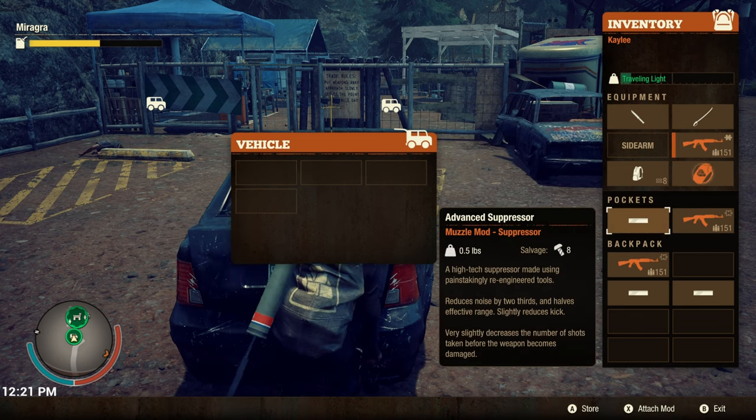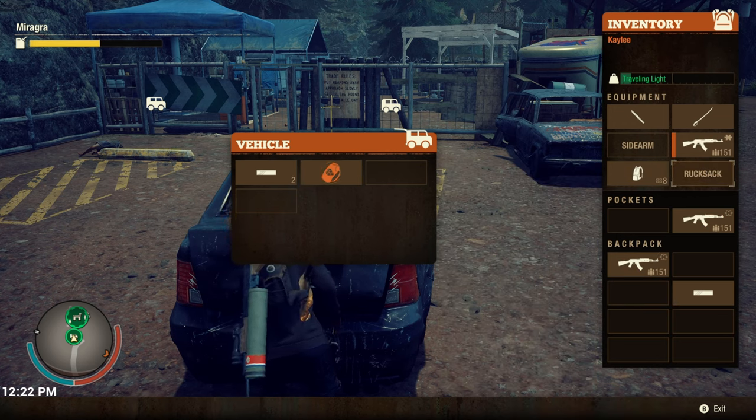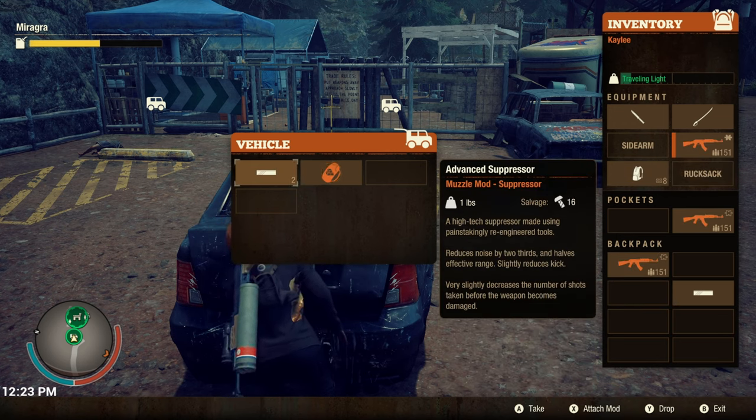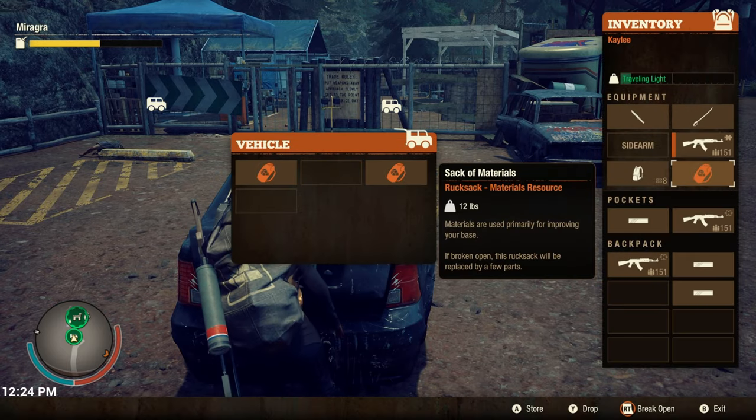Instead, put those same mods back into the trunk and then your second item to dupe. Then remove those three items from the trunk, close it, open it back up and woohoo.